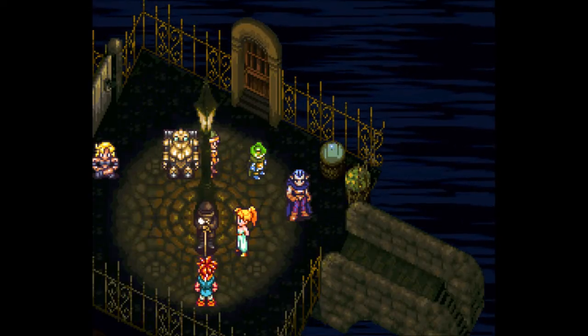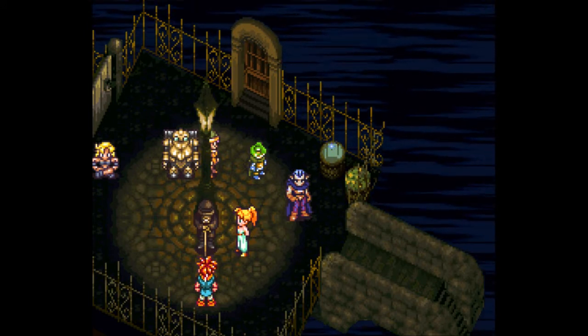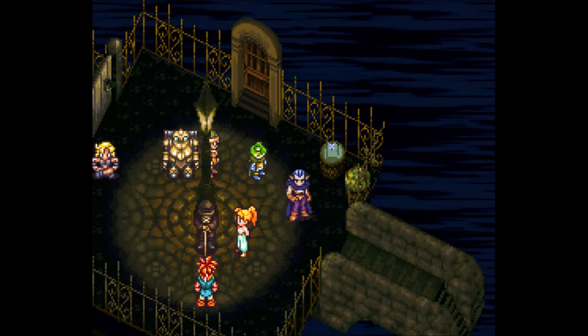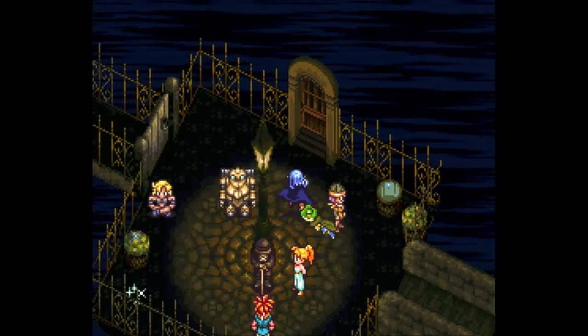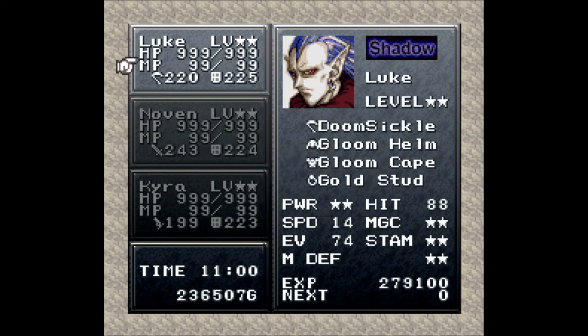Welcome back, this is Baller Scuba with the final bonus part of Let's Play Chrono Trigger. I'm joined as always by everybody, but today I have my ultimate party. I've distributed most of the tabs — I'd like to say all of them, but I didn't distribute all of them. The power tabs I still have, and I also still have three magic tabs because I have Luke in my party who does not need any. I've equipped him with a Gloom Helm, Gloom Cape, and the Gold Stud.